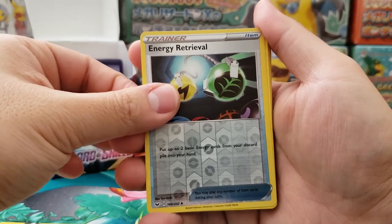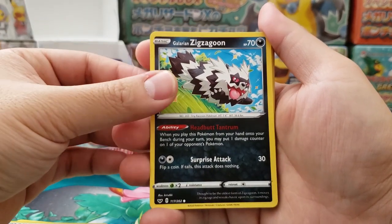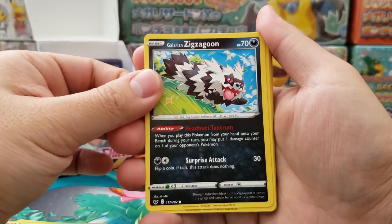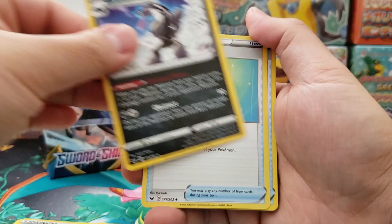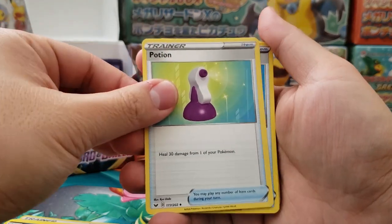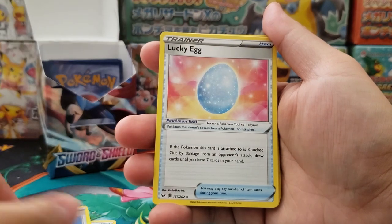I ran a lot of trainers. You really have to have a lot of trainers — my deck was only 40 cards and at least about a third of my deck was trainers because they were just so useful. Really made it easy. I had Potions, just some extra stuff, and Evolution Incense to help pull out Galarian Obstagoon.